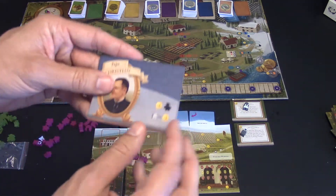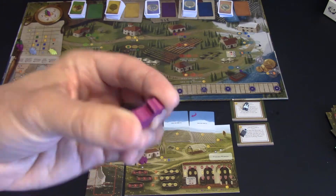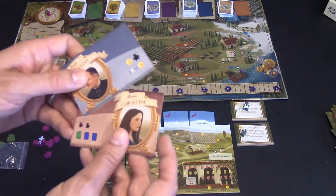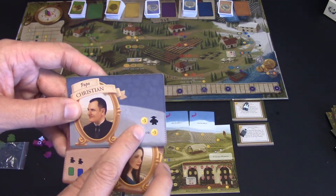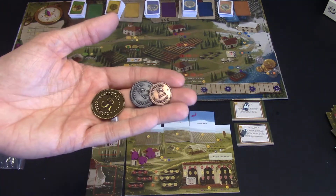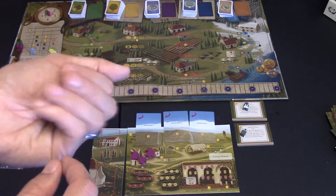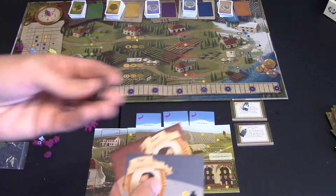What my papa gave me is a big worker — the grande worker. He's really awesome and you'll definitely want to use him later. You always get two workers from mama and the grande worker from papa. Papa also gives you three coins, which you grab from the coin stack. Coins come in one, two, or five denominations. The game includes cardboard coins, but you can upgrade to metal coins if you want.